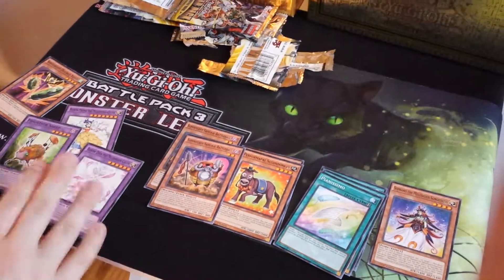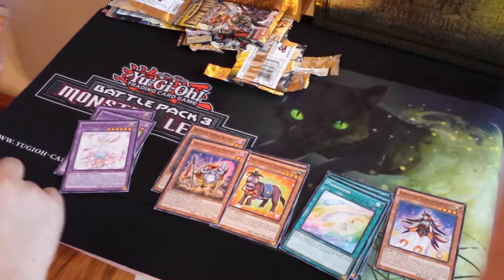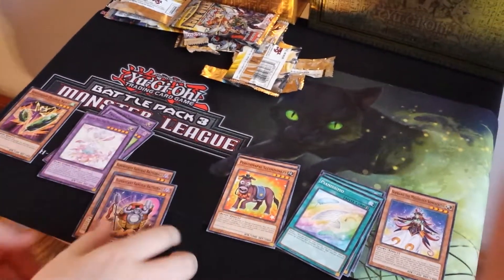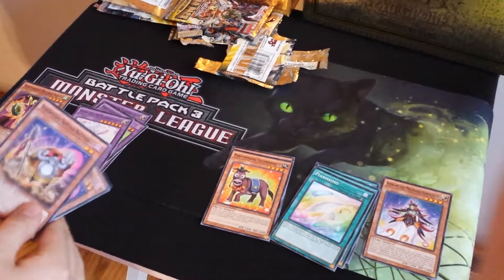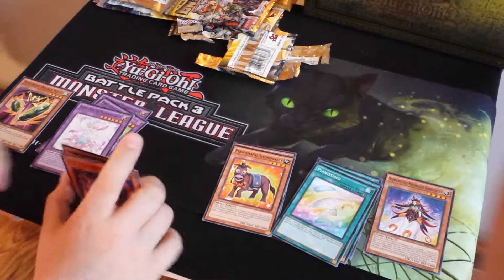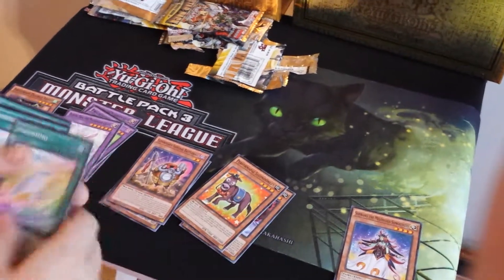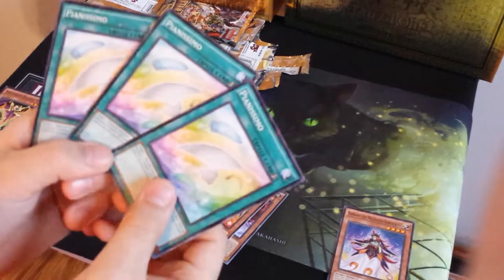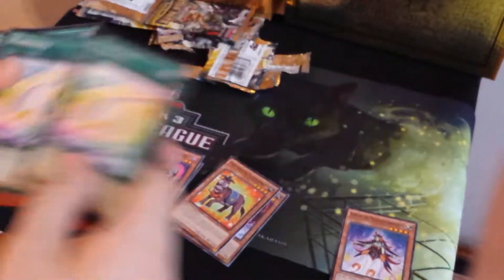We didn't get any duplicates on the fusion. We didn't get any duplicates on the wind. The only dark ones were duplicates, which is pretty cool, because I think that card you can summon both — I'm not completely sure. No matches there. All three of these are matches, and two of them are the sparkly ones. And this one, it's just light.